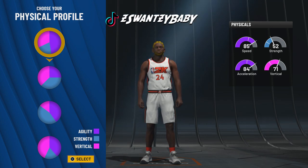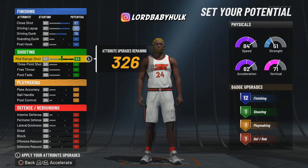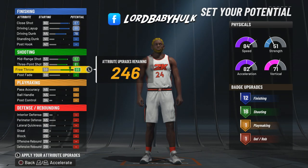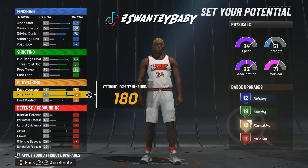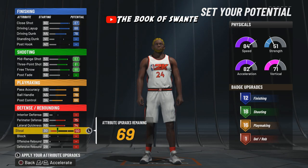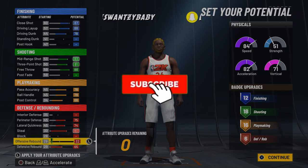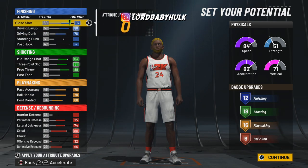We'll go with the speed physical profile. 87 close shot — I hate close shot, but we don't have 12 finishing. That is pretty valid hall of fame finishing. We are going to have 18 shooting — hall of fame shooting, that's pretty good for a slasher. And we are going to have 16 playmaking, very important since you're gonna have gold playmaking anyway. We're gonna have six defensive, we're gonna unlock rim protector and all that. This is the build — you'll pretty much be able to take this to the hole.